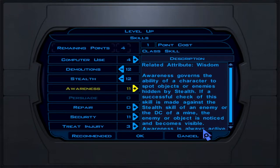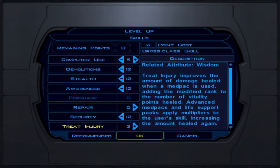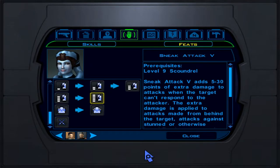Hit accept at level 9 — we get sneak attack rank 5, which does 5 to 30 damage, better than the last one. Now we're almost halfway through leveling at level 10. For skills: demolition, stealth, awareness, security. We cannot put more points into computer use, so hit OK.